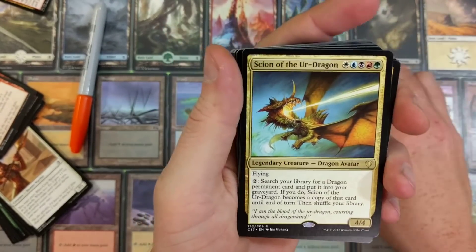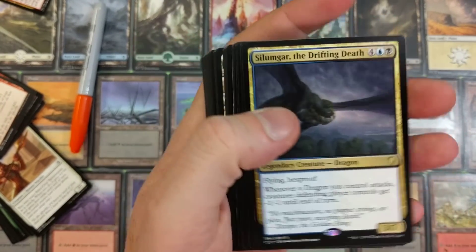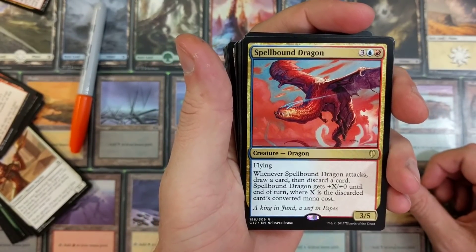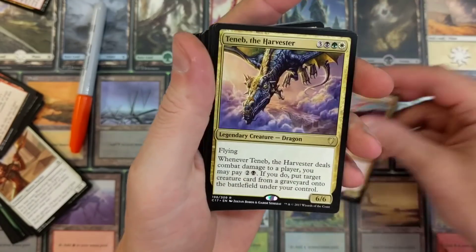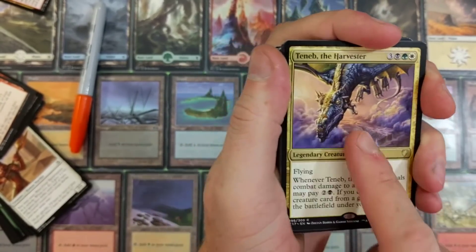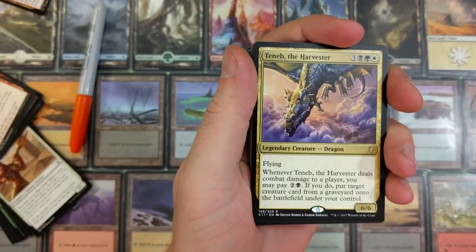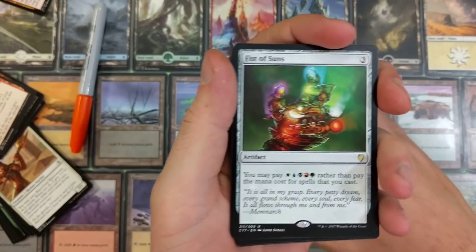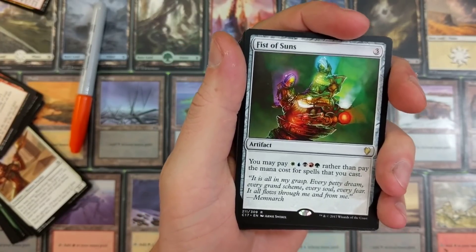Sign of the Ur Dragon. Silumgar the Drifting Death. Spellbound Dragon - whenever Spellbound Dragon attacks, draw a card then discard a card; it gets plus X plus zero until end of turn where X is the discarded card's converted mana cost. I want everyone to tell me two absolute must-haves in a dragon EDH Commander deck. I'm a noob when it comes to building Commander decks so I need your help.